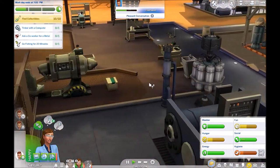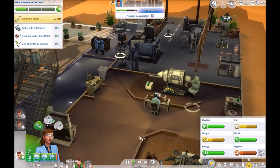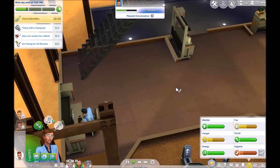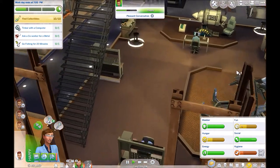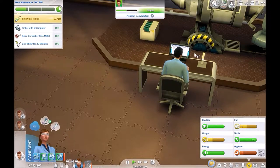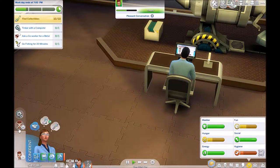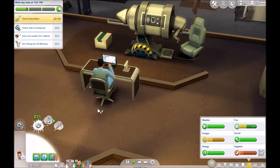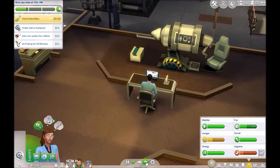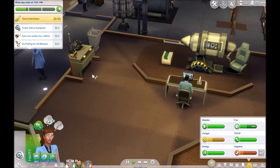So, tinker with the computer. Here we go. I don't mean to spin around like that. Oh, they're both being used. Come on. Seriously. Wait a minute — let's tell this guy to get off this computer right now. Tinker. Go, stop talking to her — she's no longer of importance. So, ask coworker for a medal — well, we could ask for a medal. But we'll tinker with the computer first. Oh my God, that took forever and a day.